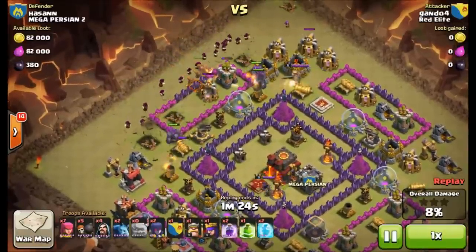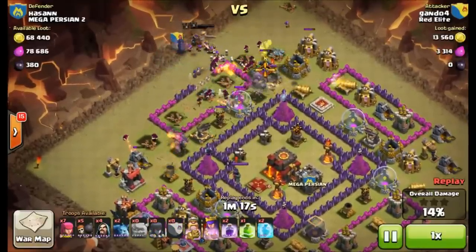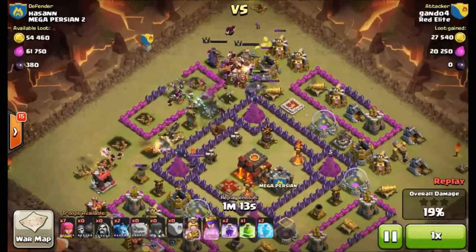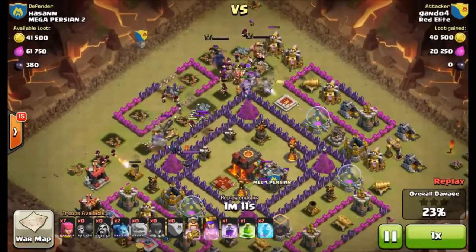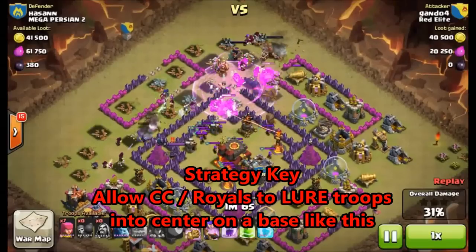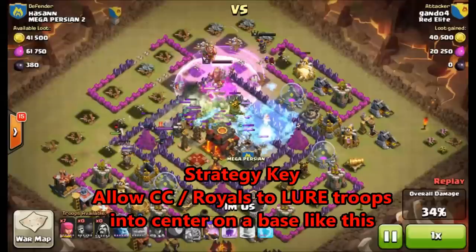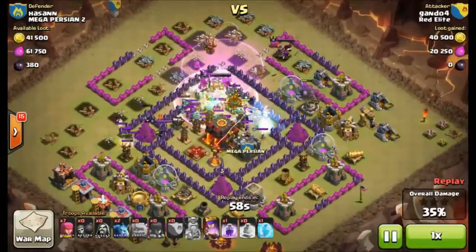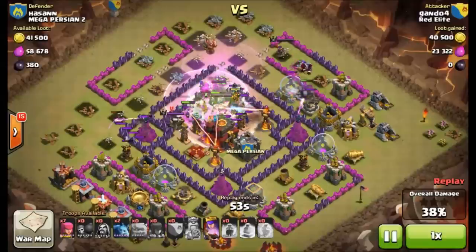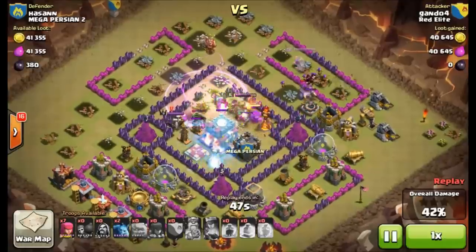Always bring a minimum of three to four archers just to clean up, even if you don't see any outside units. Gondo follows the rules — he avoids clan castle engagement initially, and since he's going in from the north he only has to deal with that northern single-target inferno for the majority of the battle. He does a great job avoiding the multi-inferno, and uses that second rage spell to neutralize that inferno tower and all those teslas.